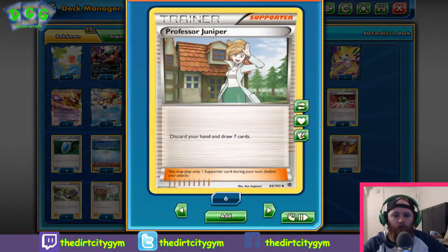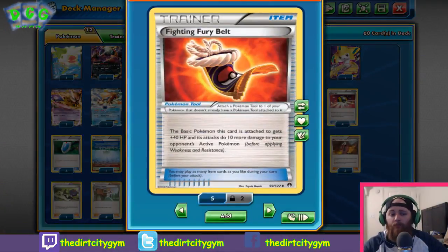Next we have three Professor Juniper — just running three of the best draw supporters in the game. Discard your hand and draw seven cards. We've also got two Fighting Fury Belts, primarily just to make our Yveltals bulky — going from 170 to 210 HP is big numbers to try to knock out. The 10 extra damage can sometimes become relevant, but largely it's mainly for the 40 extra HP.